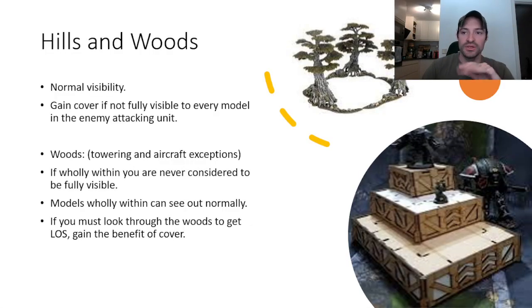And then we have Hills and Woods. Hills: normal visibility. You gain cover if not fully visible to every single model. Looking at this picture, this Knight will actually get cover from this Space Marine, because the Space Marine is not going to be able to see through the floor to see the Knight's legs — so he's actually partially obscured by the hill. Very dumb, but it's just the way it works.